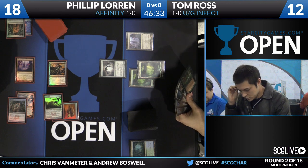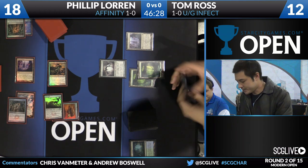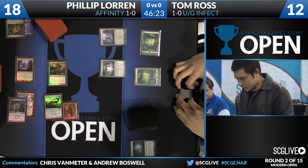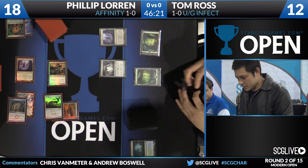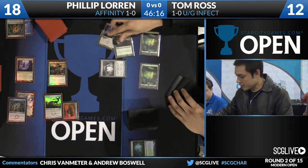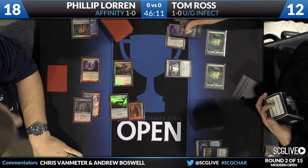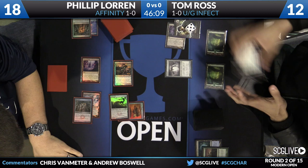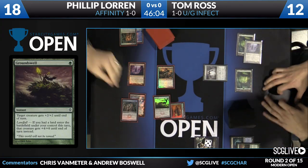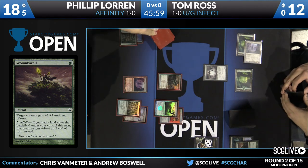Tom does have Rancor in hand, which will allow him to trample over a potential blocker. The one issue is that if he sticks it on the Nexus, it's just going to fall off at the end of the turn. But that's not going to matter if he just uses the trample for that attack. It looks like he's going to Groundswell here. He did play a land, so he gets the full +4/+4. He gets his patented Tom Ross poison token — very slick. Getting in for five Infect damage with his Ink Moth Nexus, and Philip is already half dead.